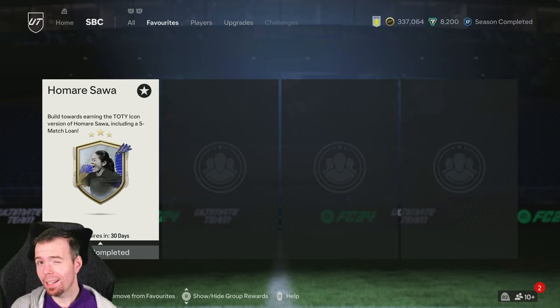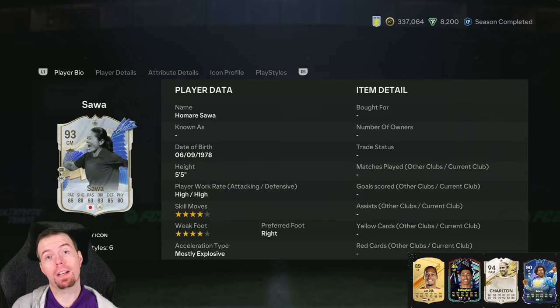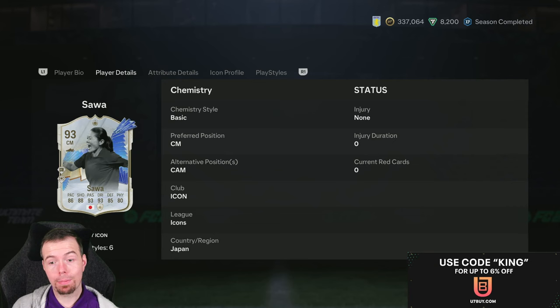Yo guys, what's going on, KingFlipper here, welcome to another Icon SBC video. Today we have another Team of the Year Icon and it is Humari - I think it's pronounced Sour. Sour has been given an absolutely nuts looking card: 93-rated Center Mid with 86 pace, 88 shot, 93 passing, 93 dribbling, 85 defense, and 80 physicality. Five-star, five-star, high/high, four-star, four-star.